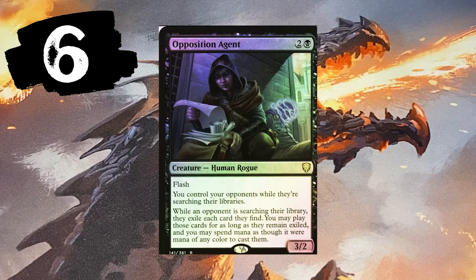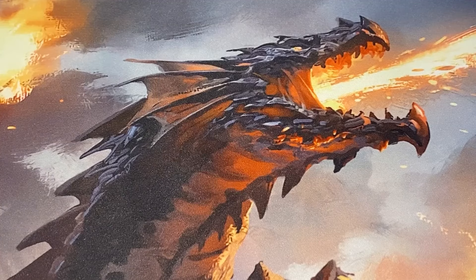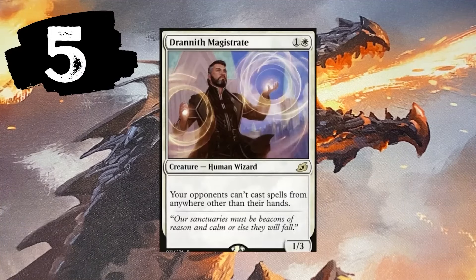In competitive EDH there's a lot of tutoring going on, and while Opposition Agent is out on the board you can cast those spells. Number 5 — Drannith Magistrate. He's a hate bear: one white and one. Your opponents can't cast spells from anywhere other than their hands. This wrecks many, many competitive strategies.